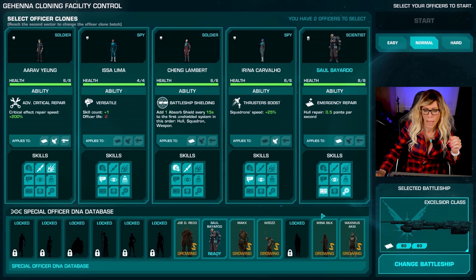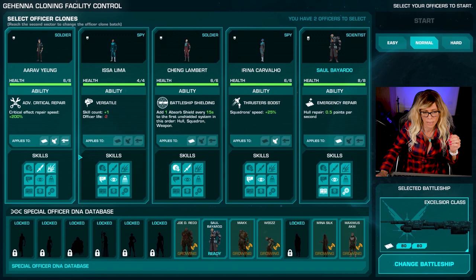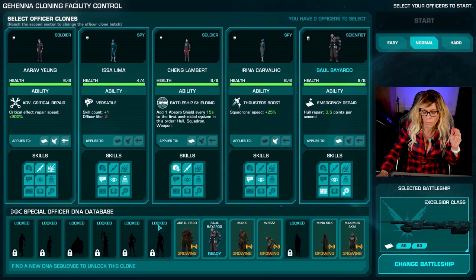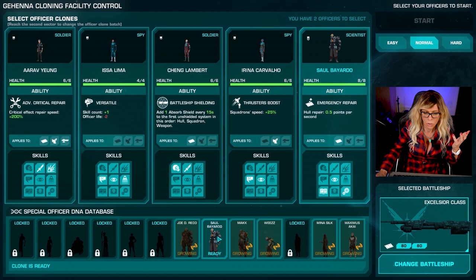We're going to choose our officers. These officers serve two purposes. The first is to provide bonuses to your ship - either to your hull, to your squadrons, or to your onboard weapons. Their skill sets down the bottom here relate to when you do expeditions. When you send an officer and your commandos down to a planet, the skills will decide how successful they are. Down the bottom you can see the special officer DNA database - these get unlocked as you play and normally you start with one picked at random.